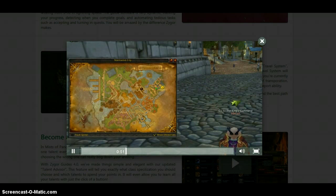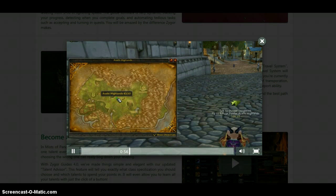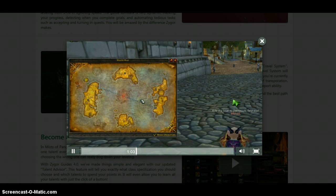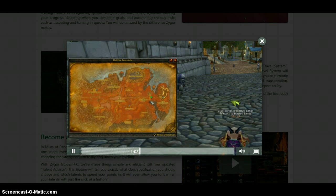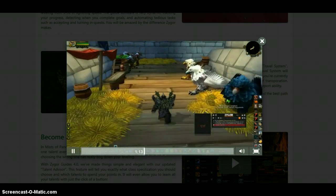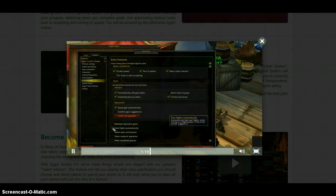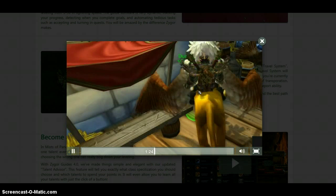Here's just a few examples of how smart the Travel System really is. In this example, we have a character in Stormwind. We can manually set a custom waypoint, and the Travel System will calculate the fastest route and display the directions to that location in an easy-to-follow step-by-step format, right below the waypoint arrow. This works anywhere in the world, even other worlds like Outland and the new continent of Pandaria. When the Travel System tells you to fly somewhere, the location will now be highlighted on the flight map to make it easy for you to quickly find it. You can even configure it to take flights automatically, so all you have to do is talk to a flight master and you're off.